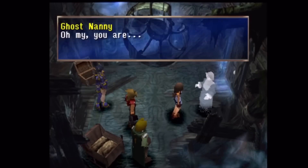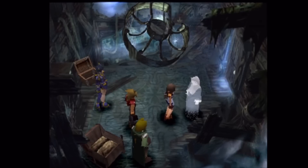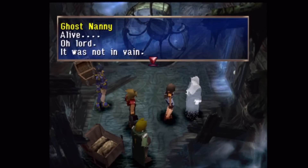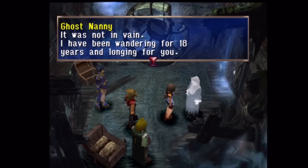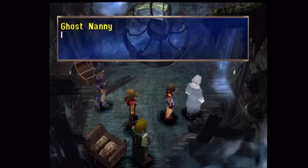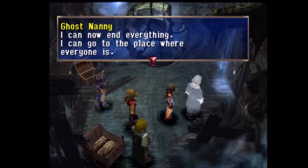The ship continues to be haunted to this day by her nanny, who mourns her and wails that she was unable to protect the princess. As you make your way finally towards the distraught wraith, she sees that the supposed princess is alive and well, though what she doesn't know is that Luvia is actually Shana's twin.